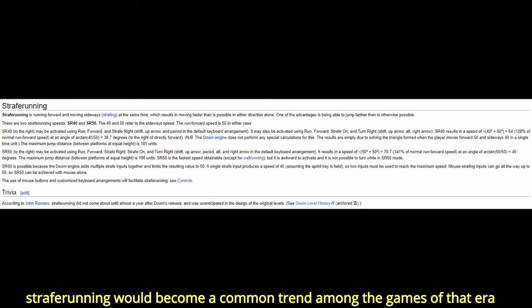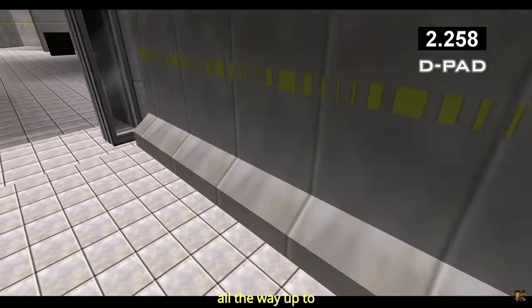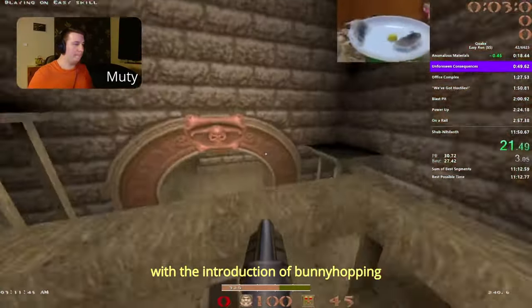Strafe running would become a common trend among the games of that era — Duke Nukem, Blood, Goldeneye — all the way up to Quake with the introduction of bunny hopping.